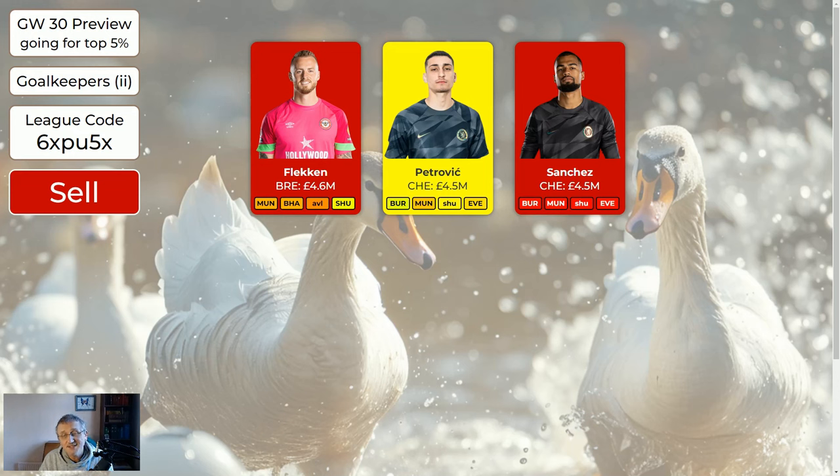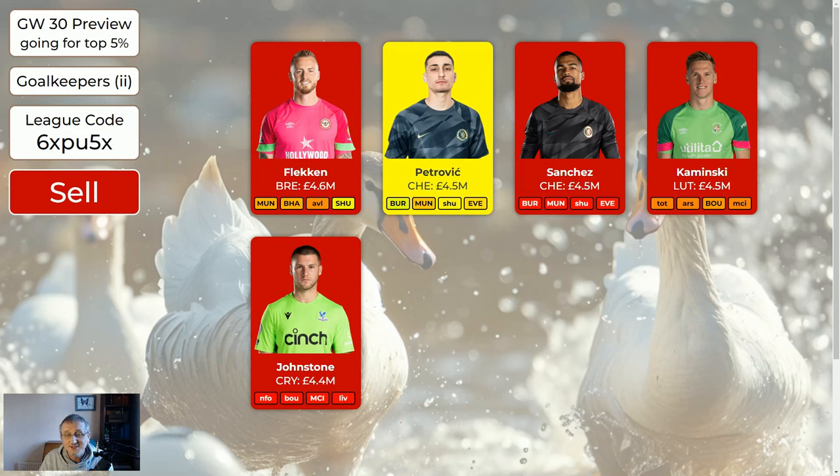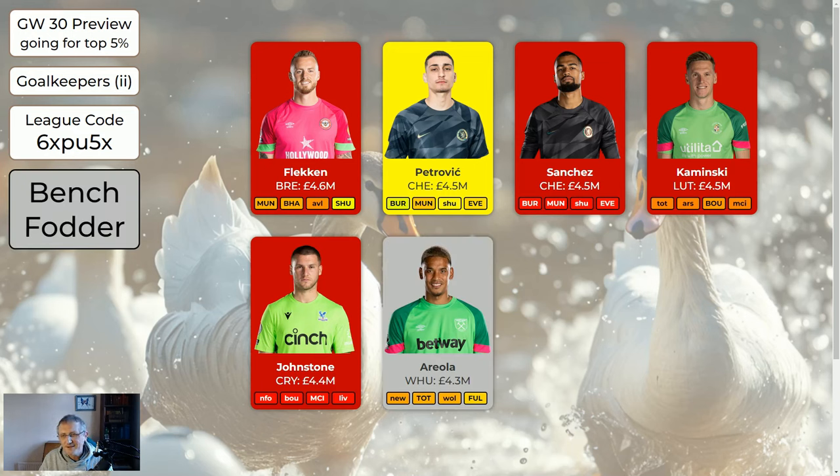Sanchez, the Chelsea keeper we had in the system — he's not playing so he's out. Kamansky the Luton keeper is out. Johnston the Palace keeper is injured and out. Areola may be the only grey player I've got in the system — he's benchfodder. He plays every week and he's okay, only 4.3. There are better keepers but if you need to get Haaland, Son and Salah, you will have to have cheaper players and Areola is okay.